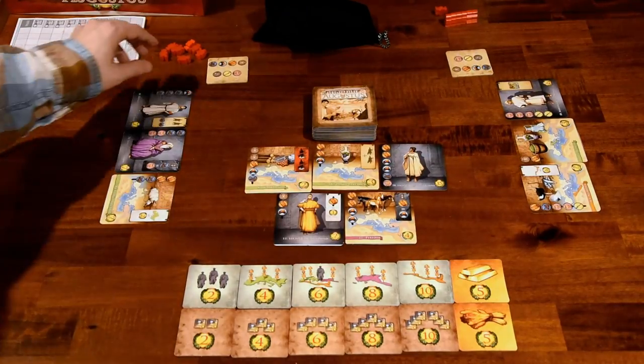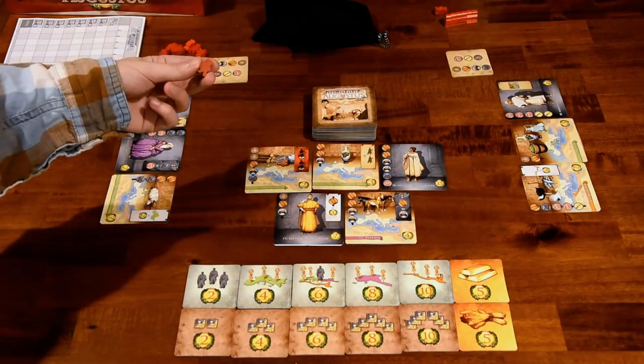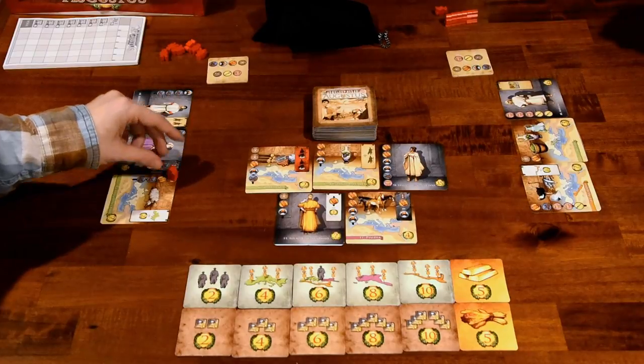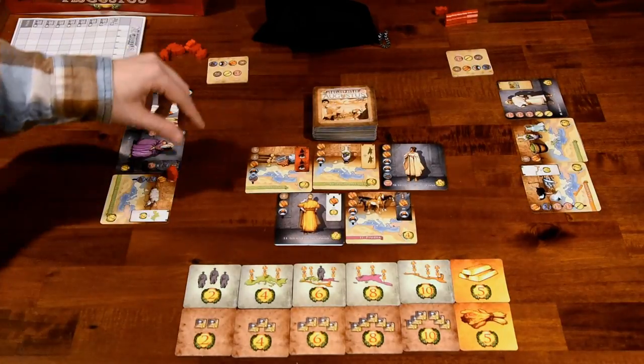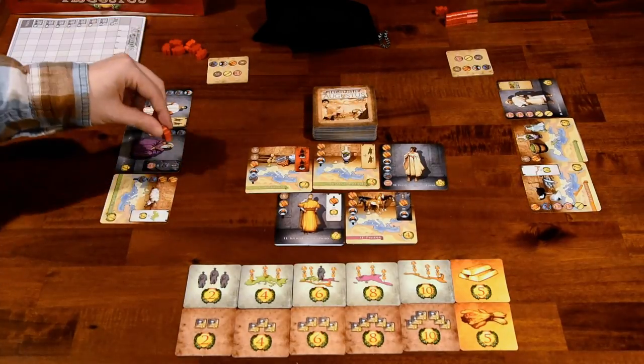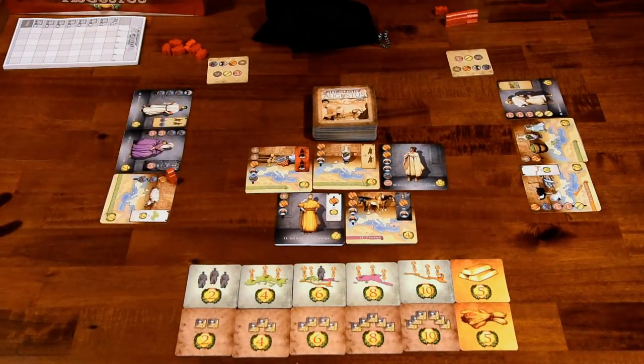As we draw a token of a particular type, we're going to try and match it with the cards that we have. Whenever we get a match, we're going to take one of our little red guys — they're called Legions — and put them on the appropriate matching symbol. So if a shield gets drawn from the bag, and I've got two shields on this card, I pick one and put a guy on it.